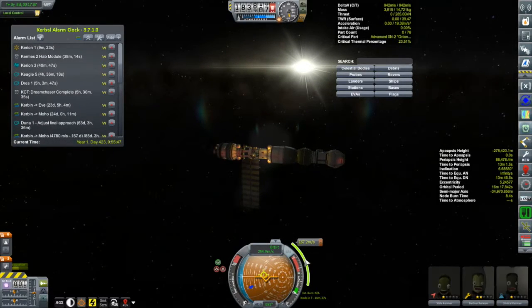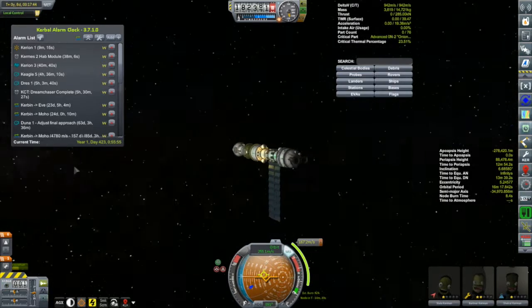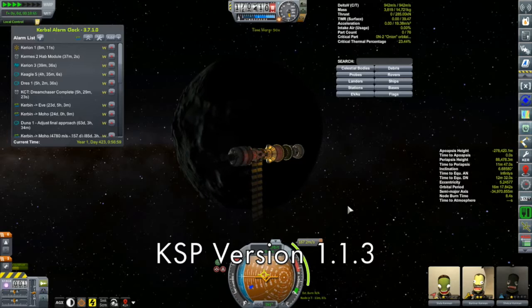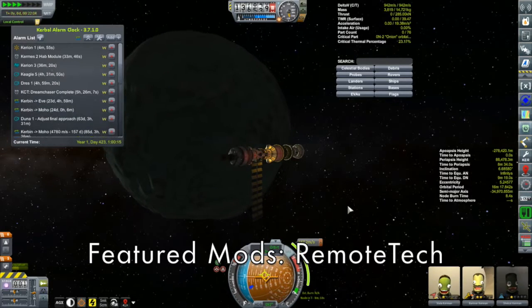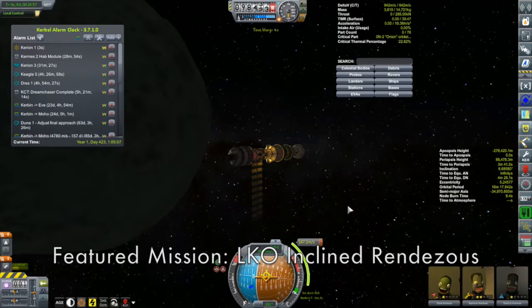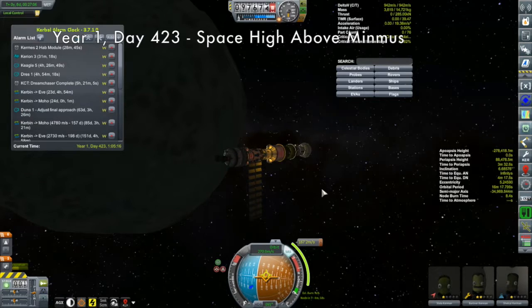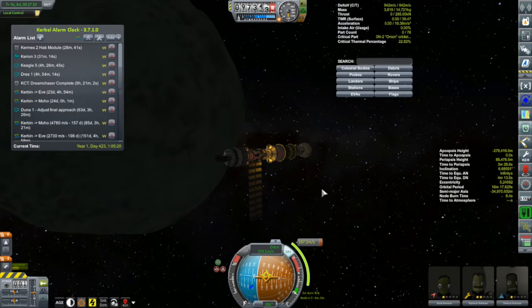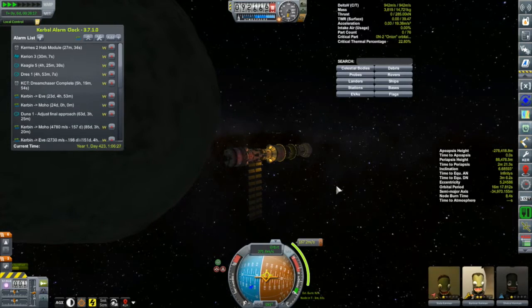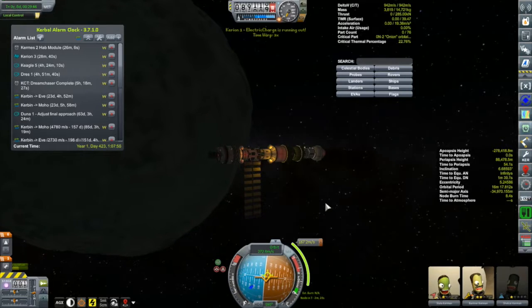Hi, my name is Mike Aben and welcome to my KSP campaign. We are here with the Korion One approaching its closest approach to Minmus, and we need to make a capture burn. I have a few things to accomplish in and around Minmus, but there's a lot coming up this episode too — we're going to launch the hab module I kept putting off, the Korion One will get back to Kerbin Station, and I've got an experimental single-stage-to-orbit space plane coming up that I'm very excited about.